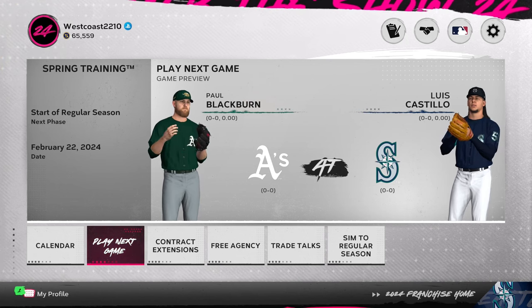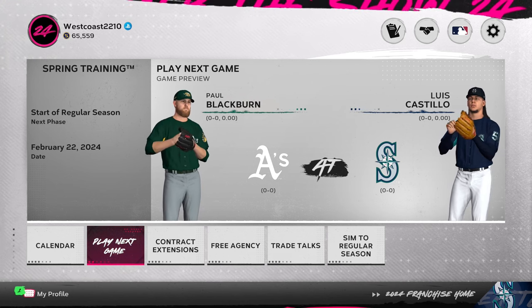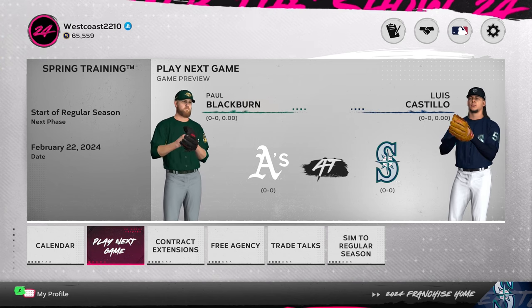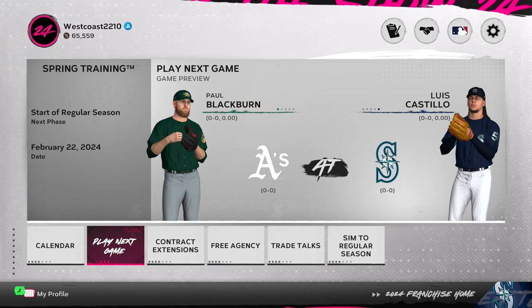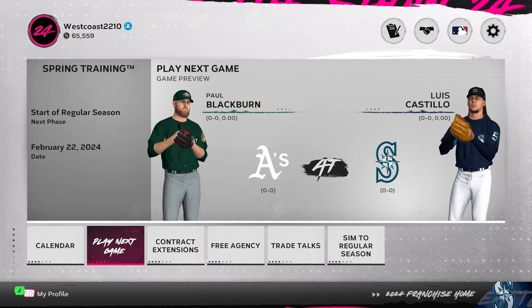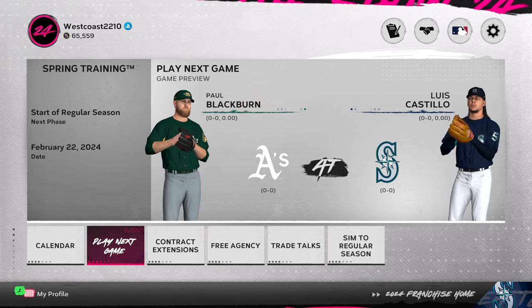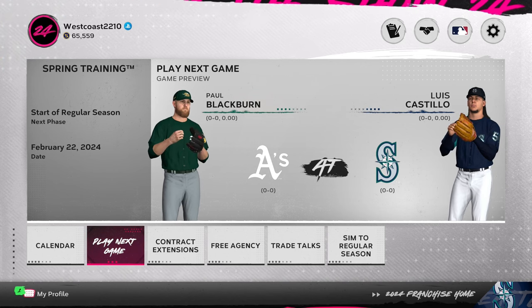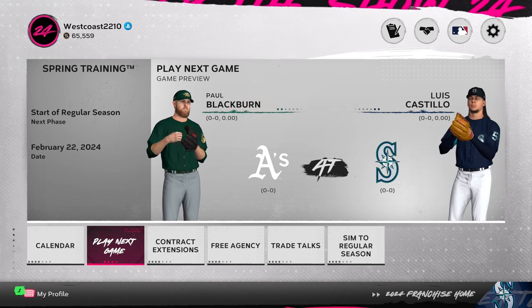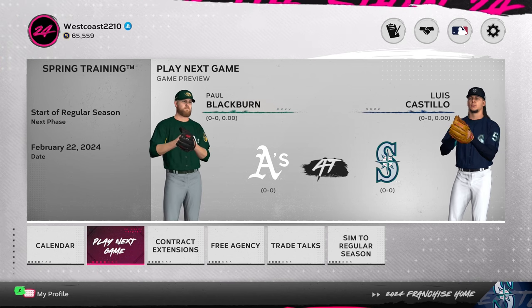Welcome to another episode of the franchise cap series. Episode one covered putting caps on teams and setting potentials, so all rosters are hypothetically set. Now we can actually start the franchise series. This episode covers the first part of the season going into the draft. We do have one more creative player to add to a team, and then we'll take a look at the roster.